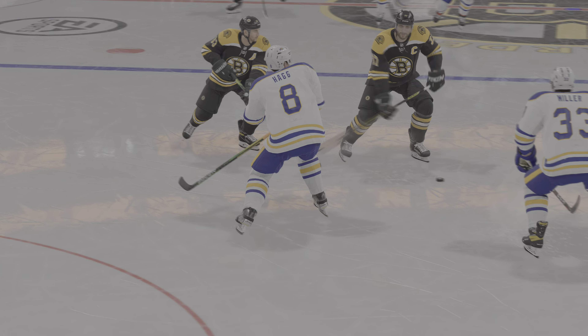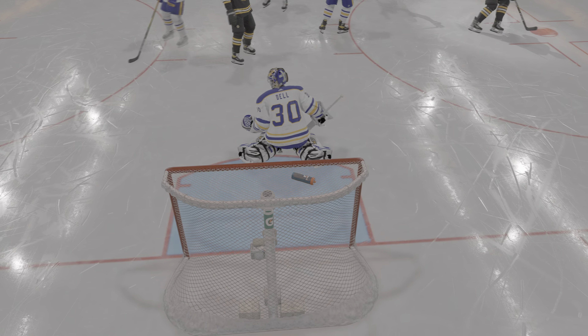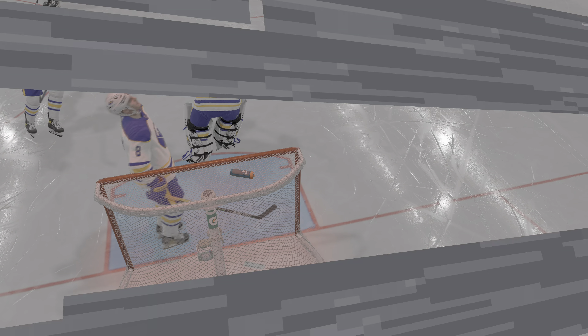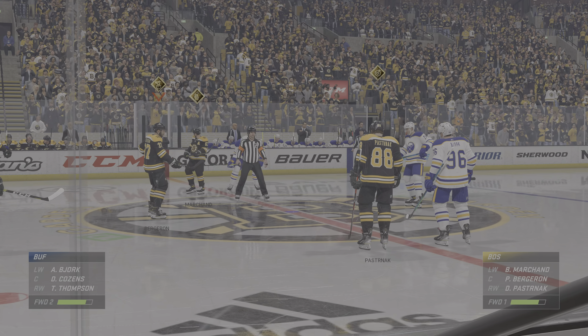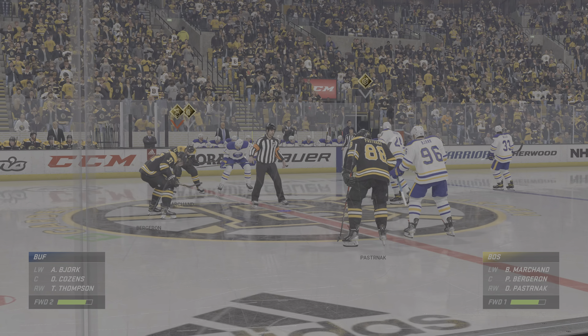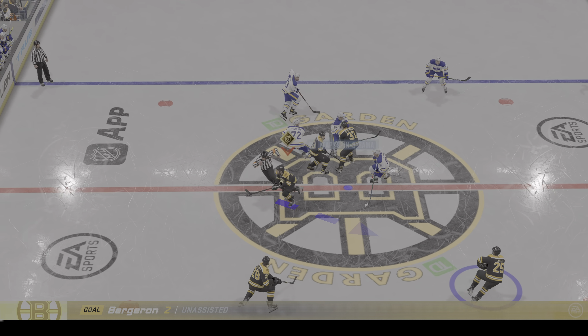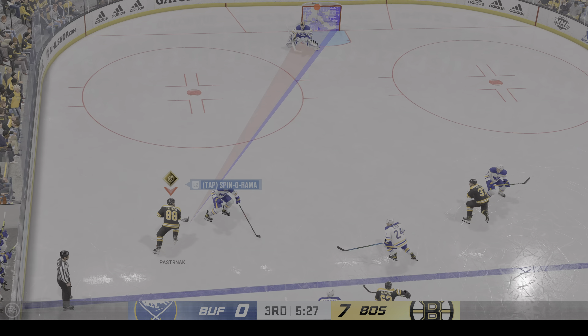Coaches talk about getting to the front of the net — make it difficult on the goalie, take his eyes away. He could only see the players' butts in front of him; he can't even see the puck. He gave himself a chance to score by winning the battle for the loose puck. That's his 'no-contest' superstar ability and it helped keep the play alive so he could put it on net.